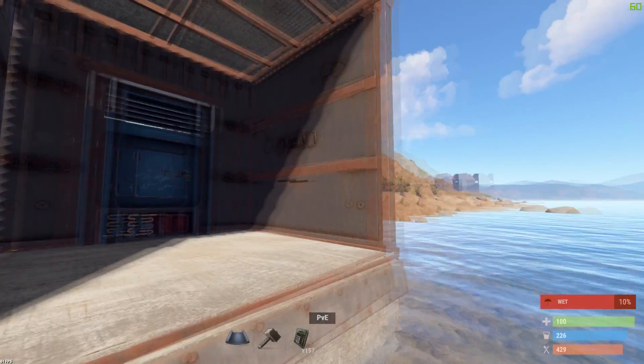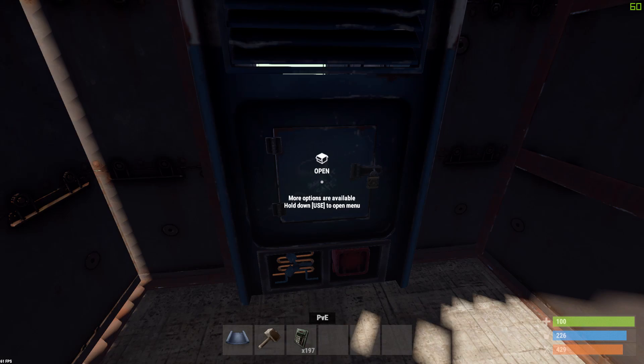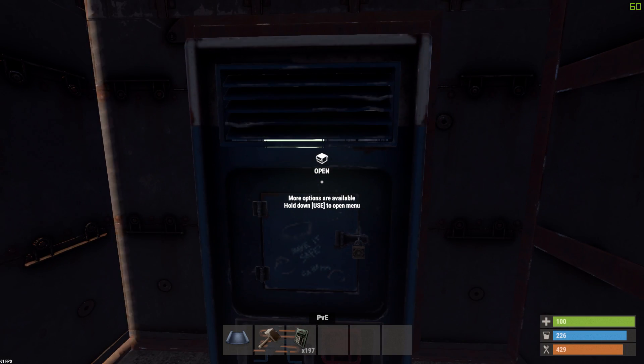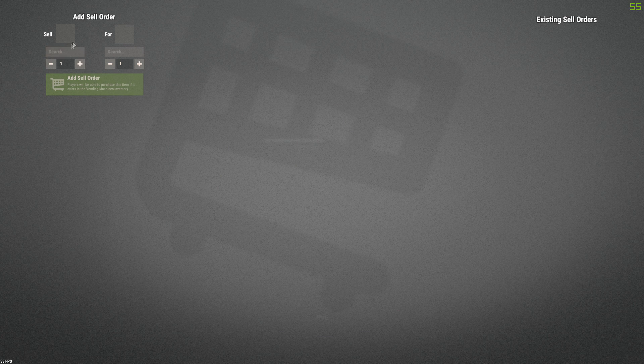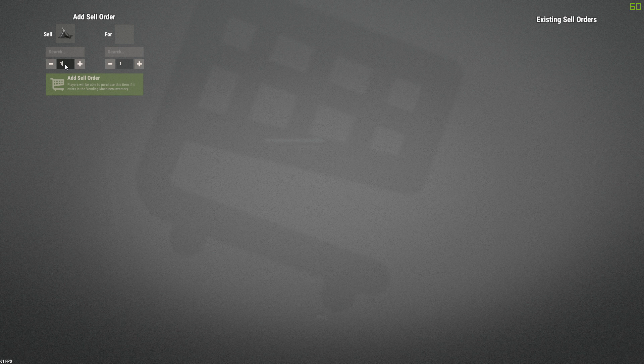So we're going to go back and open this one up. We're going to put in the stuff here that we want to trade away for something else, then click E again and go into the panel. You type in what you're selling — right now I want to trade my metal fragments, 100 of them, and I want to trade it for wood, also 100.